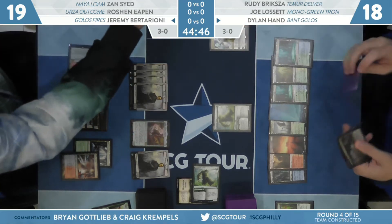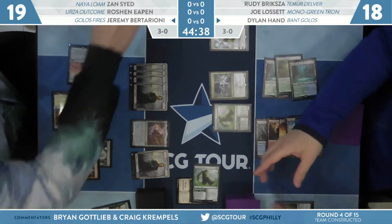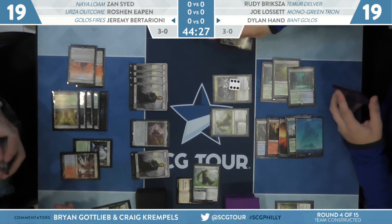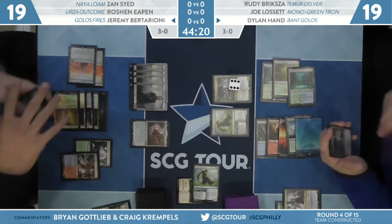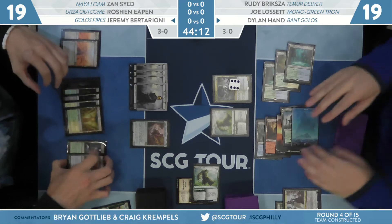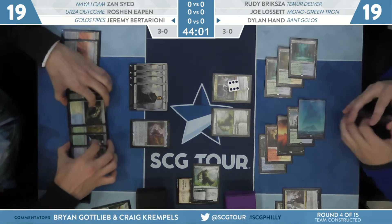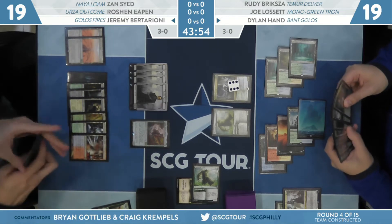Plenty of zombies in the mix. Here's a big Hydroid Krasis — looks like for six, which actually seems like a small Hydroid Krasis these days. You have this huge Beanstalk Giant, a big Krasis, and Dylan Hand is on the defensive — he's just going to get run over in two turns by an army of zombies. Scary spot to be in. Looks like we're going to minus Teferi to get some value now, before it dies to the zombie army. Dylan wanted to look at the cards off Hydroid Krasis before deciding what to do with Teferi.